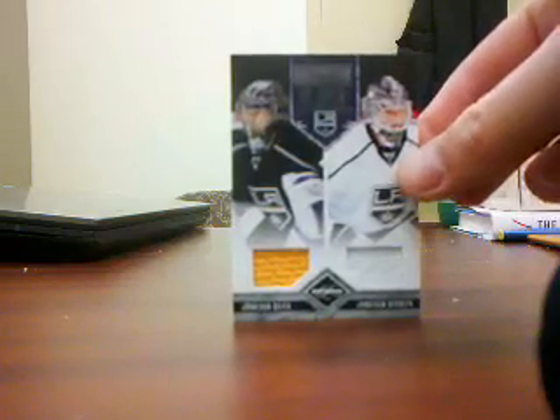These are the cards that are for trade: Dustin Brown base out of 299; Jonathan Quick and Jonathan Bernier Brothers in Arms out of 199, numbered 50 of 199; a really nice old-looking Charlie Simmer patch numbered 14 of 25, three-color with a little bit of purple — pretty cool. Charlie Simmer also numbered 1 of 25, a prime auto. And then an unnumbered all-the-Kingsmen Charlie Simmer card. I feel like I have every Charlie Simmer card from this year.